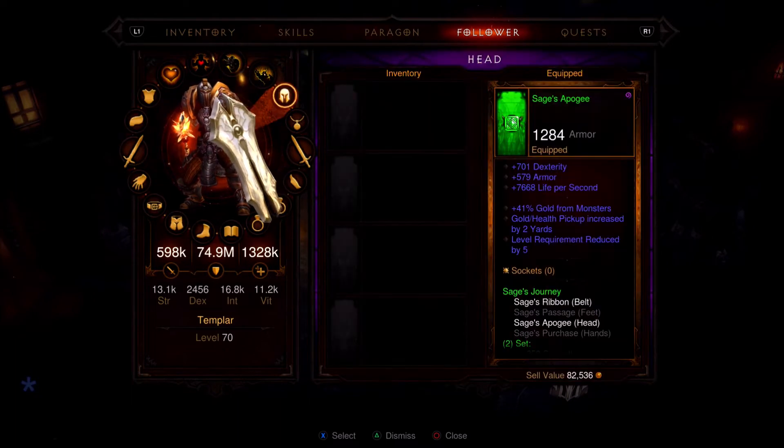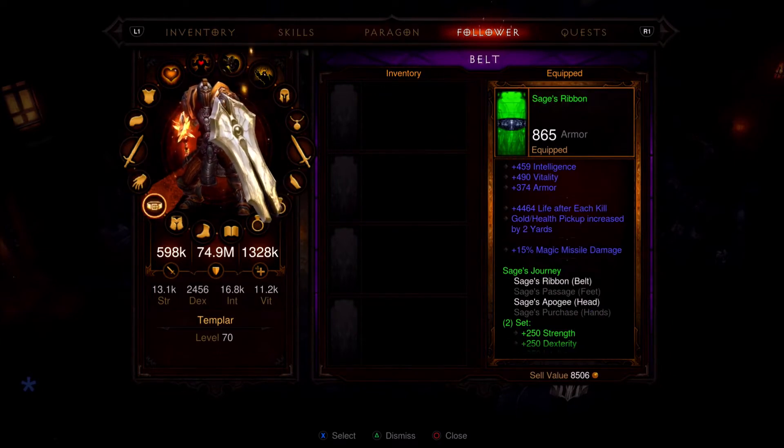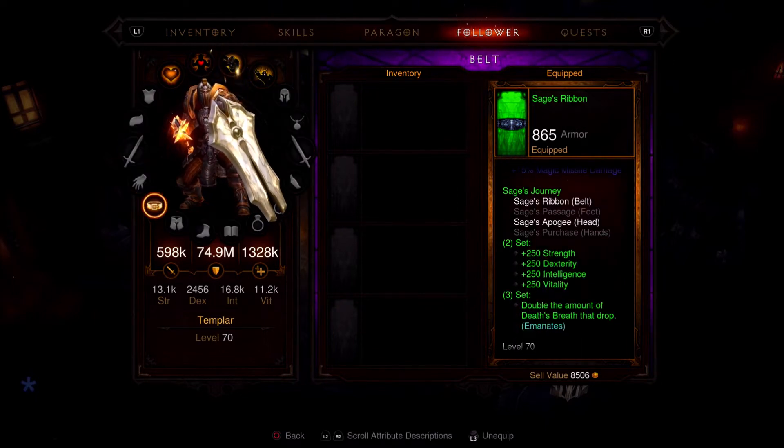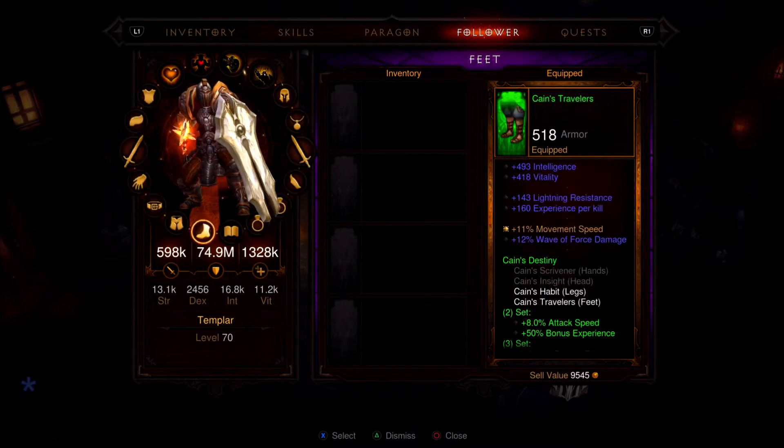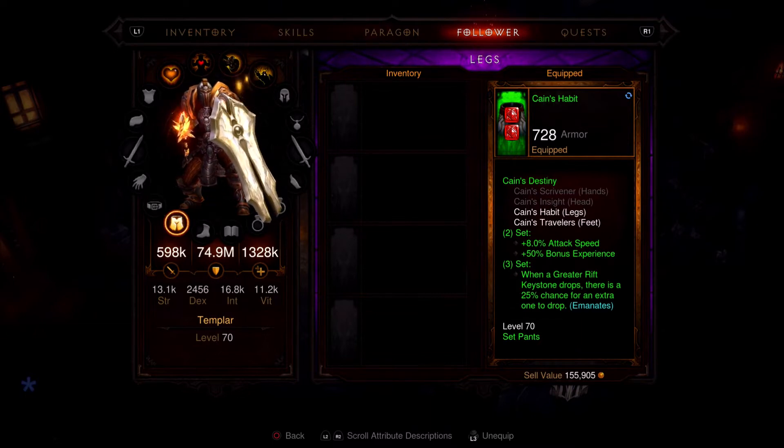For the follower's helmet and belt, you want the Sage's set. The three-piece bonus doubles the amount of Death's Breaths that drop, and that emanates. So when you're going into Nephilim Rifts and killing champions, elites, and the boss, you're getting twice the number of Death's Breaths. For the follower's pants and boots, take Cain's set — the three-piece bonus gives a chance for an additional Greater Rift Keystone to drop. So you get more Death's Breaths and more Keystones when running Rifts — that's why we take Sage's and Cain's.